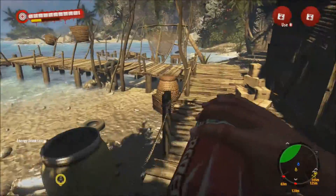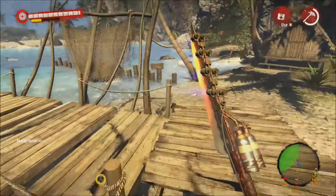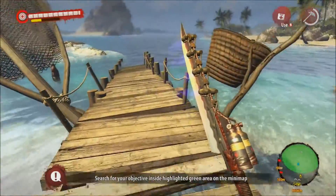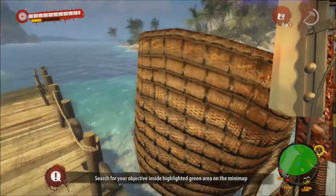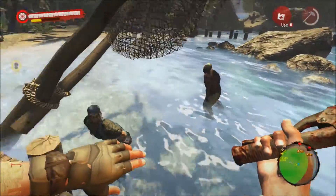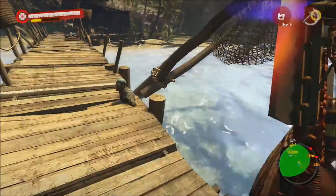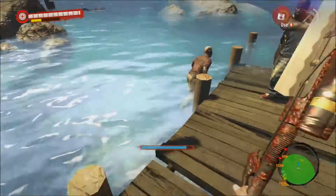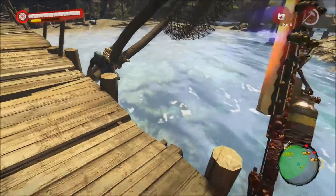Oh the green area. It has to be around here somewhere — search for your objectives inside the hidden green area. Fish in the water? Oh that's not a fish, it's a zombie! Oh dude, look at him, he's glitching through the thing.